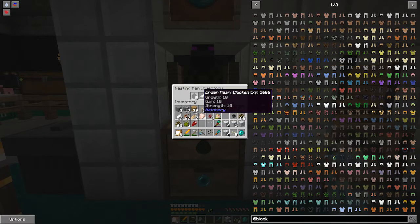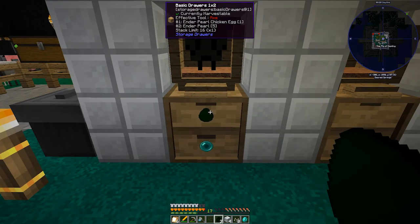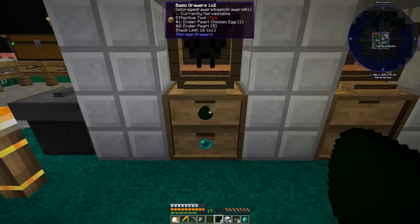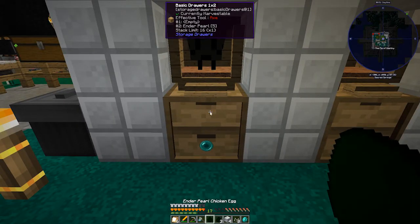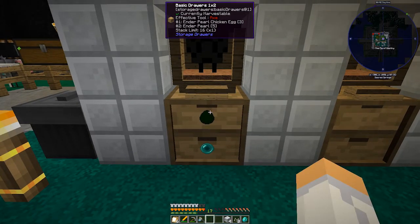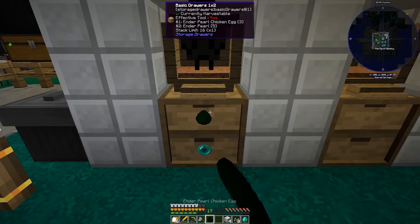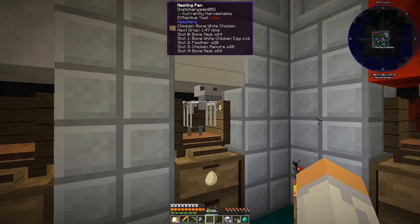I have an ender pearl chicken that's 10-10-10. There's a weird issue where eggs that are both 10-10-10 don't seem to stack with each other, which is pretty funky. Anyway, I've got ender pearl and bone chickens — I'm really not worried about bone meal, not sure why I made that one.